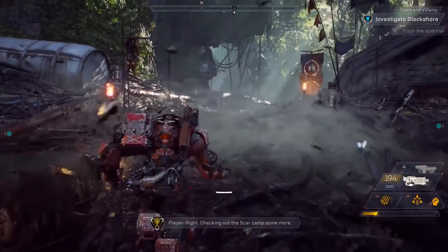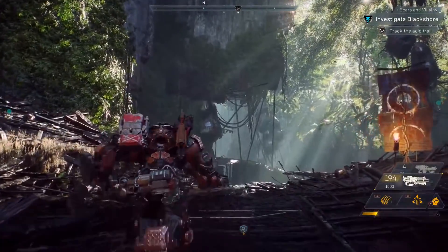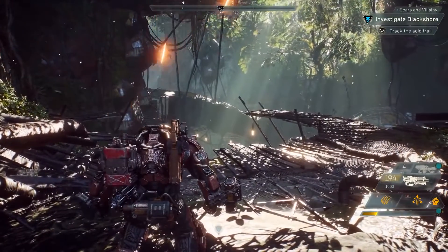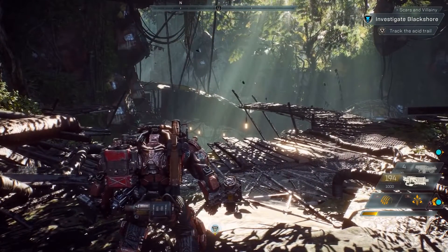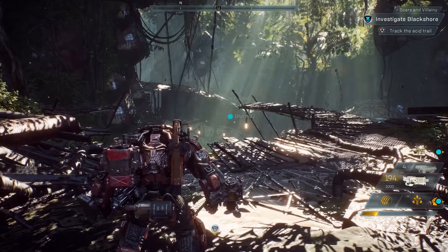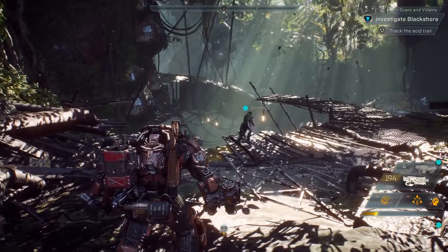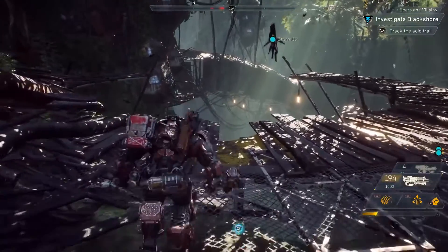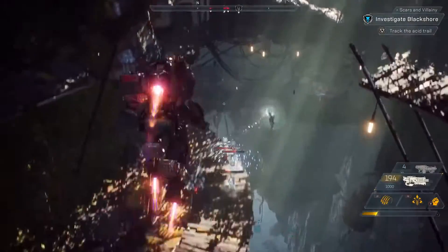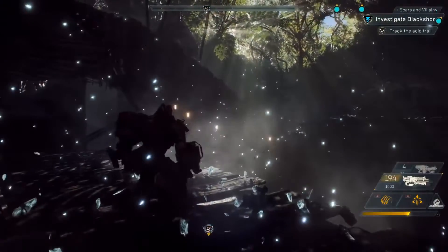Checking out the Scar camp some more. Missions can be joined in progress through Freelancer reinforcements. Our fourth squad member, Catherine, is about to join us. Catherine joined us in the Storm, a glass cannon with powerful elemental attacks and light armor. Catherine was taking a nap at launch, and while all her friends are level 30, she's only level 1. But that's okay, because in Anthem, friends of any level can play together to earn experience and great rewards.